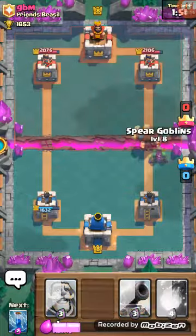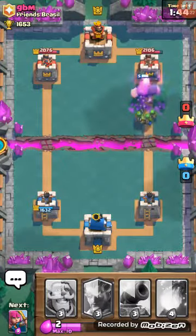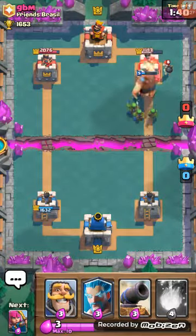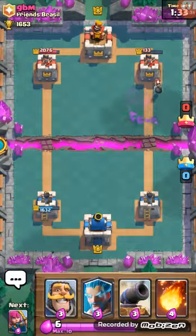I'm actually gonna keep three elixir for when this hog rider comes in. See what I mean with the minions — the zap works well. With the skeleton army we might even take that tower. No, it's gonna be at like 150, 130.